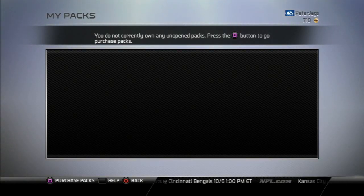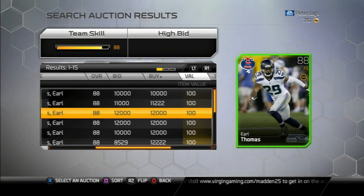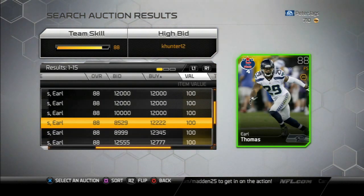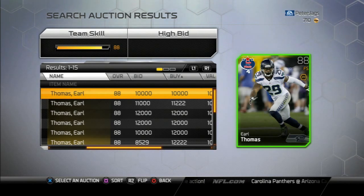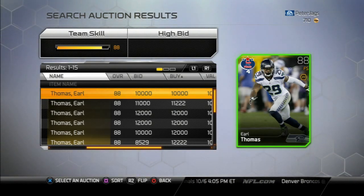I'll show you guys the Football Outsiders cards. Here's Earl Thomas on the auction block going for 10,000 coins, with a lot of them — three pages of him. But that is still nice to pull, some decent value. I might try to trade him or sell him, I don't think I'll be keeping him.